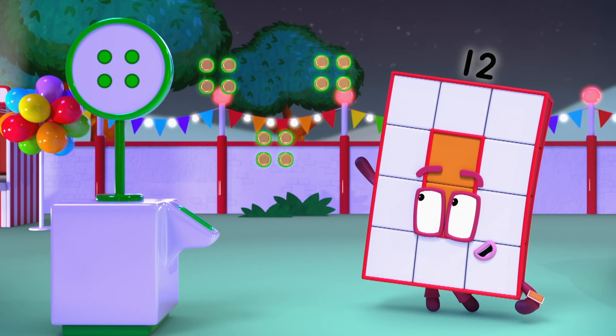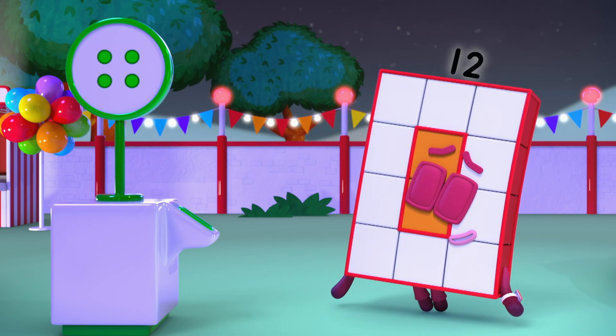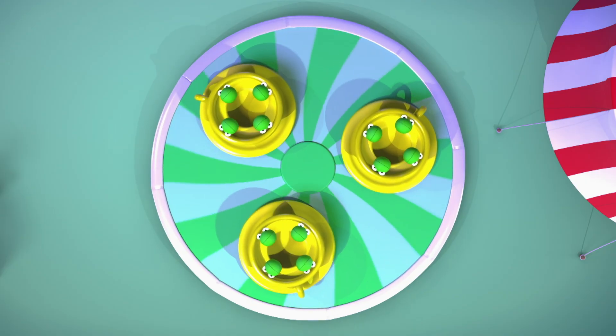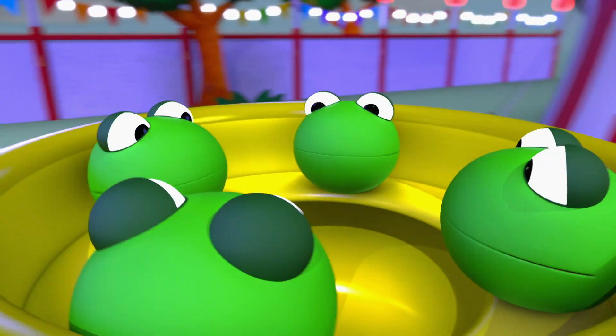Three lots of four is twelve tokens. And off you go. Watch us spin three lots of four. Twelve number blocks and not one more.